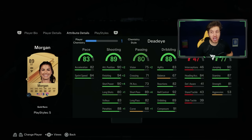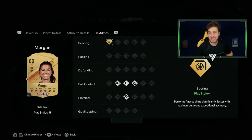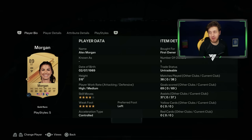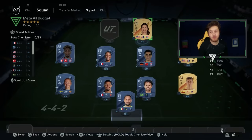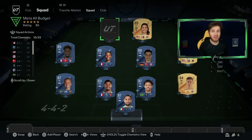Alex Morgan is incredible in the box — she's genuinely like a cheap R9 Ronaldo, I'm not even kidding. She does not miss; her finesse shots are absolutely ridiculous thanks to the Finesse Shot playstyle plus. When I tell you she's like the cheap R9, look at the record: 69 goals in 38 games with 37 assists, and most of those games are in Rivals. Honestly broken beyond belief — please get her in your team.